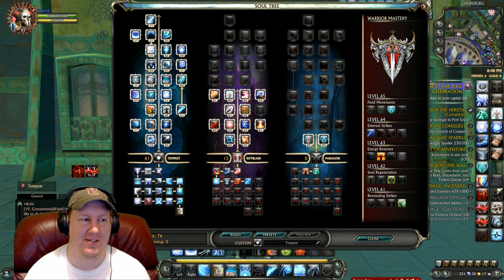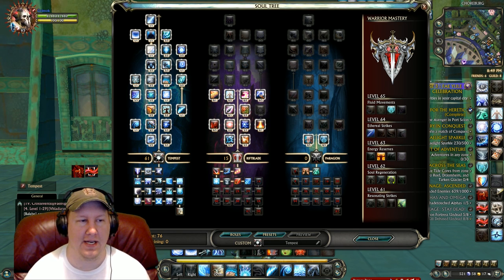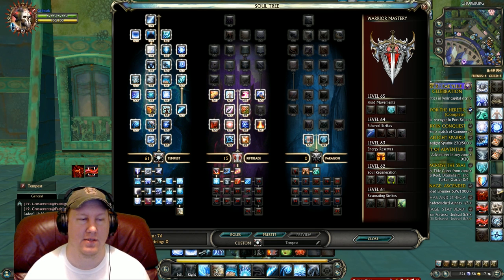If you'd like to see this build on a web page and don't want to squint your eyes at the screen, there is a link in the description below that you can click on and view the whole build. So obviously you fill up the entire tree on Tempest with 61 points, and then the 15 points into Riftblade is 5 points into Elemental Precision, 3 points into Elemental Empowerment, 2 points into Surging Energy, 5 points into Affinity, and that's it — 0 points into Paragon. Our Masteries: level 61 is Resonating Strikes, 62 is Soul Regeneration, 63 is Energy Reserves, 64 is Ethereal Strikes, and 65 is Fluid Movements. We're really focusing on not running out of energy because it's so easy to run out with these builds.